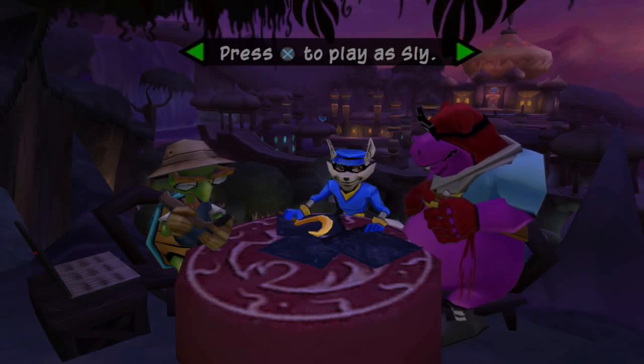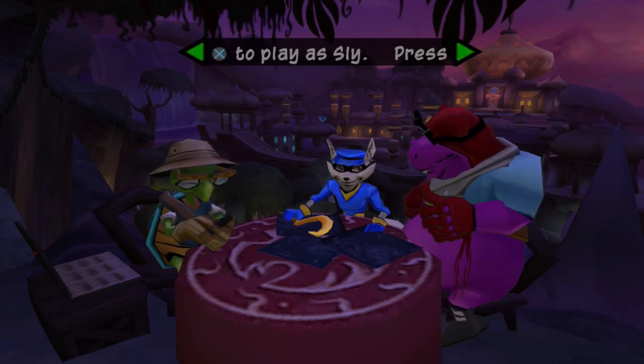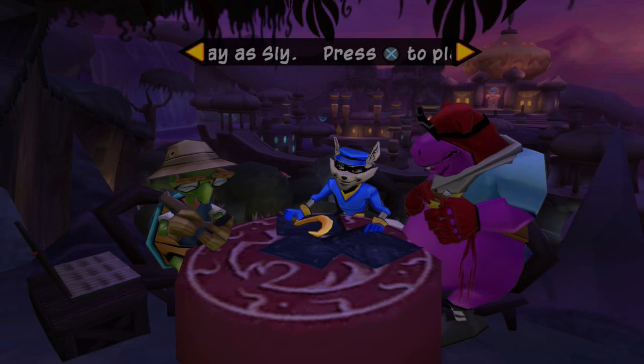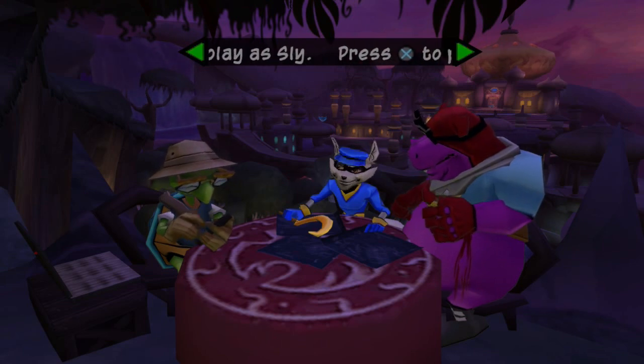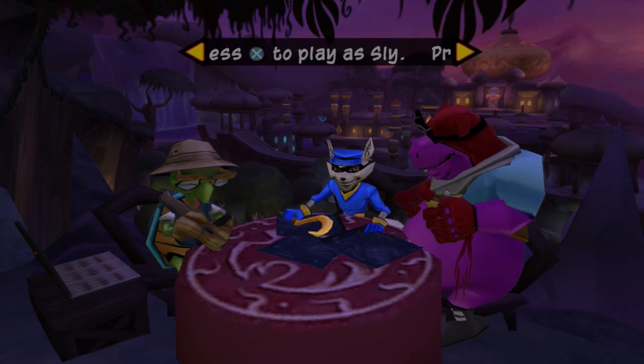Hey everybody, TBGHunter here, and welcome back to more Sly 2 Band of Thieves. Last time, we arrived in India for a party to show off Clockwork's newly acquired wings by Rajan. Unfortunately, I left my invitation back in Paris, so we had to sneak our way into the palace compound, then sneak our way into the party itself to get some recon photos on the wings, the guests, and Rajan himself.